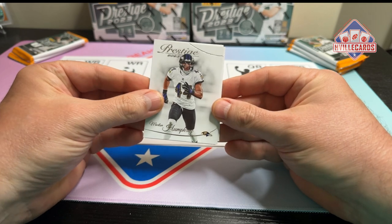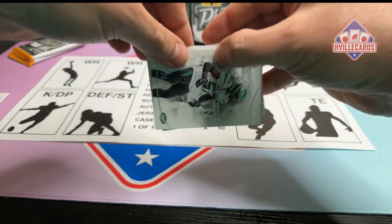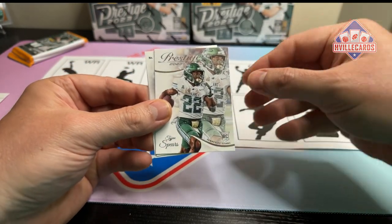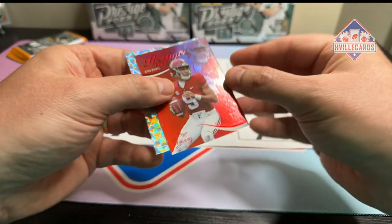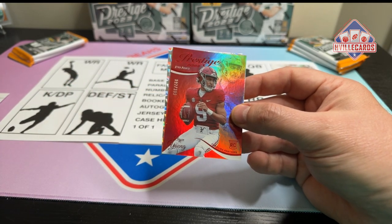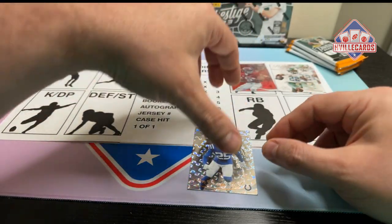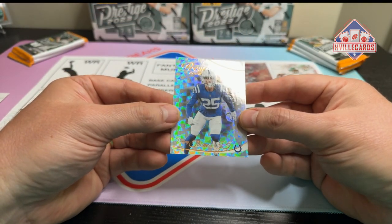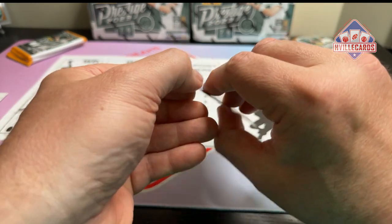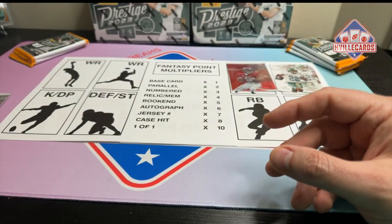First pack: we've got a Marlon Humphrey — put him in the defense pile — Khalil Mack, CJ Mosley, a Jameer Gibbs — put him in the running back pile — a TaJae. Then in the back we've got a Bryce Young out of 399, a parallel — that's my boy, Roll Tide — so he has a chance. And a parallel of Rodney Thomas Jr., who is a defensive player.